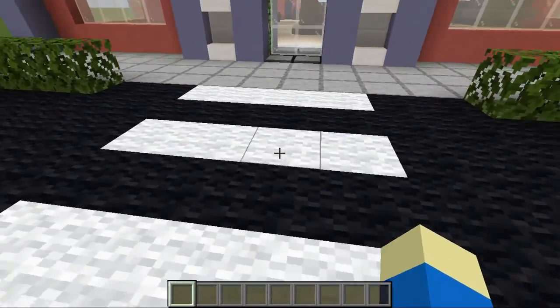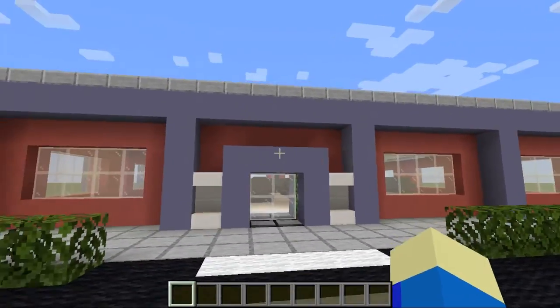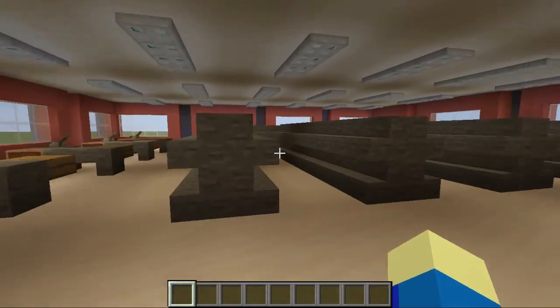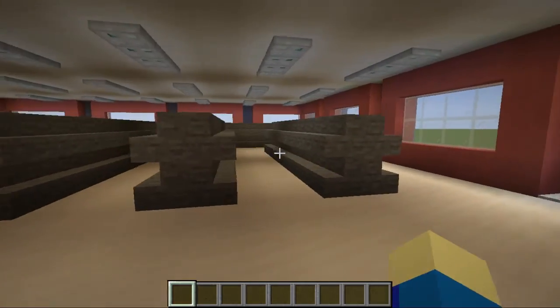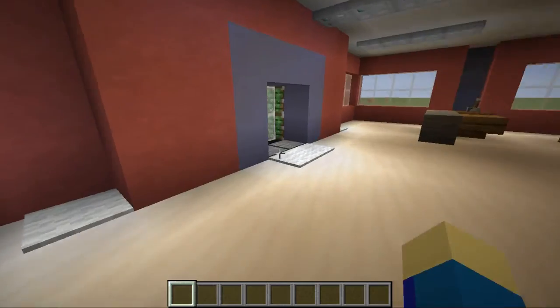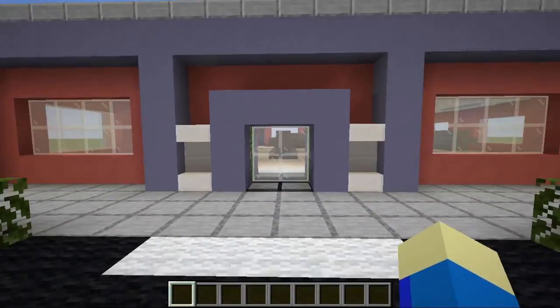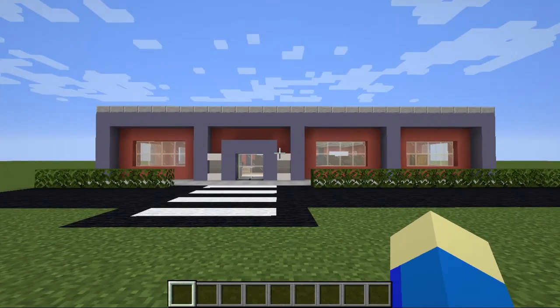As you can see, we have the road, the crosswalk, a little sidewalk path. And then when you get close, the sliding glass door opens and now we're inside our supermarket. So very simple, very easy to make. And then when we leave — very nice, very simple supermarket.